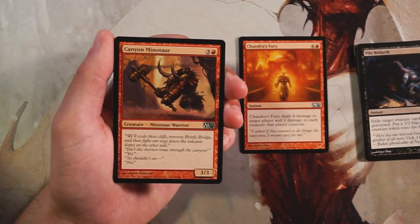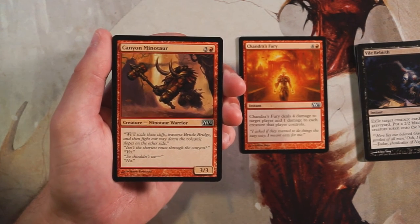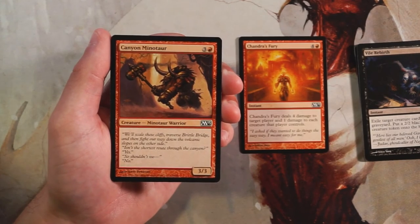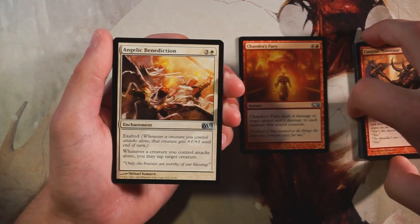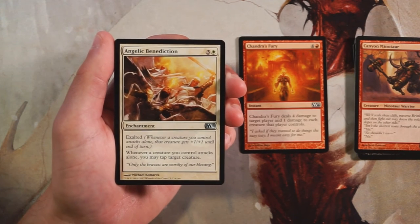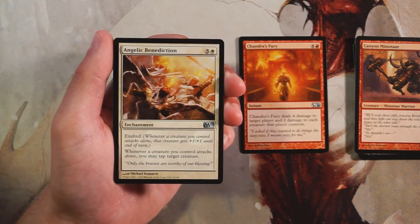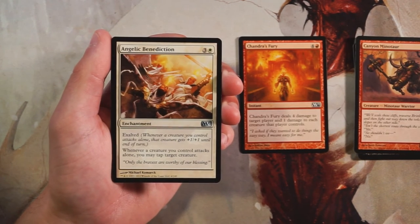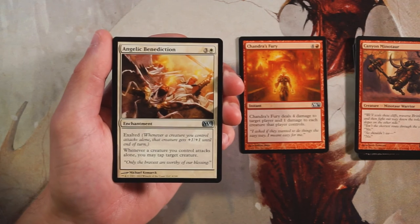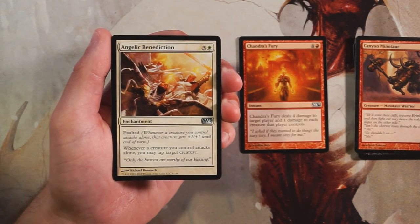Canyon Minotaur is a 3/3 for three and a red — vanilla creature, not a huge fan. A 3/3 for four is a little slow compared to the Courser's 3/3 for three, so this is generally not a card I'm into. If you really needed a playable it's fine, but it's not great. Angelic Benediction is our first uncommon — an enchantment for three and a white with exalted, so whenever a creature you control attacks alone it gets plus one plus one, and you can tap target creature.